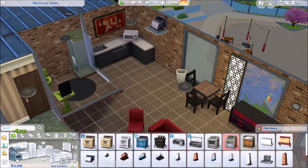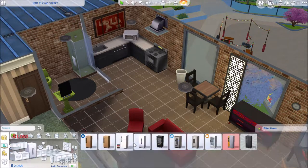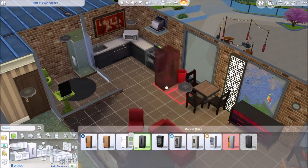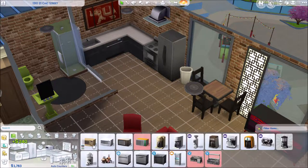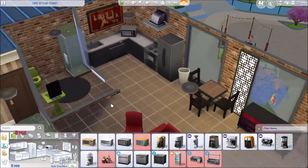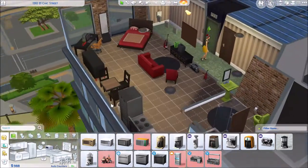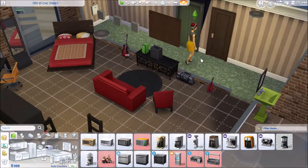This is the point where I start swapping out the stuff in the kitchen for more expensive items. Make it a bit more fire safe — I guess I should put a fire alarm in there too, that would help. A better microwave — there we go. The kitchen even looks nicer now, fantastic, I love it. I'm running out of money now, I think that's it.